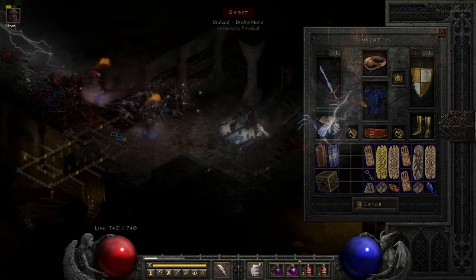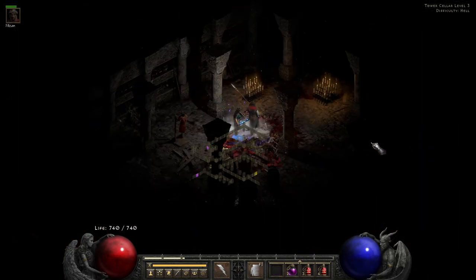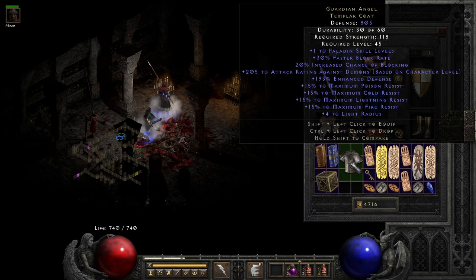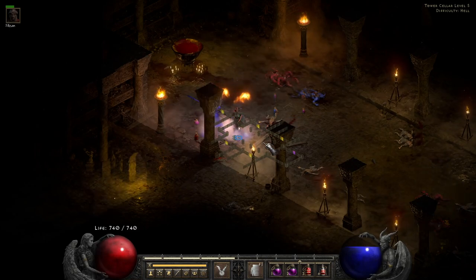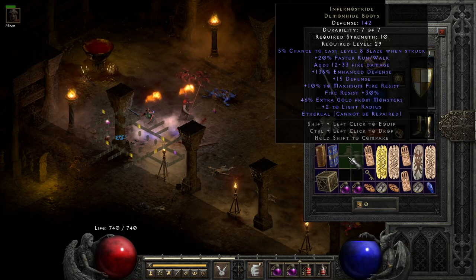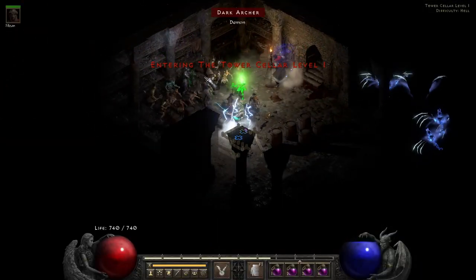Our next best rune drop is an Un rune. Then we find a templar coat which ends up being Guardian Angel. And Demonhide Boots — I hoped they weren't ethereal but they are, so I don't know if I could really trade those for anything.